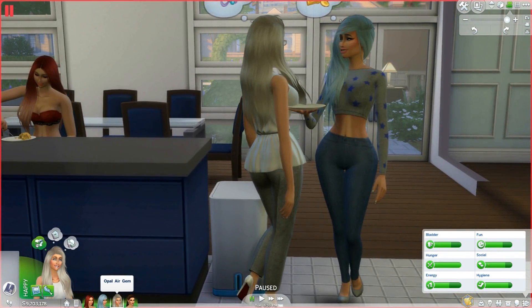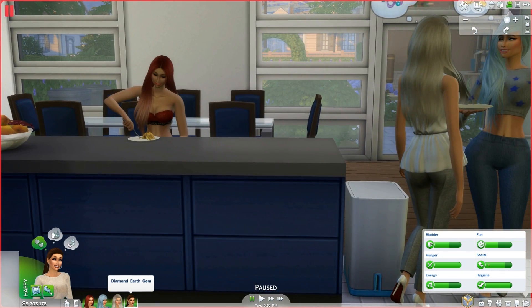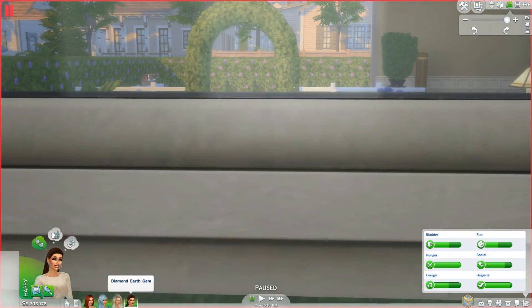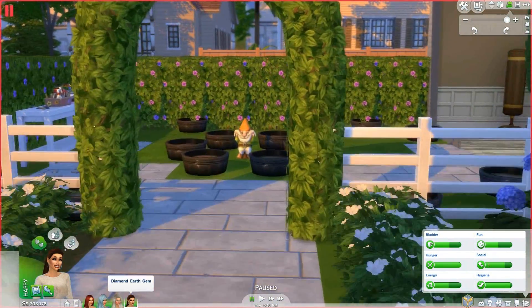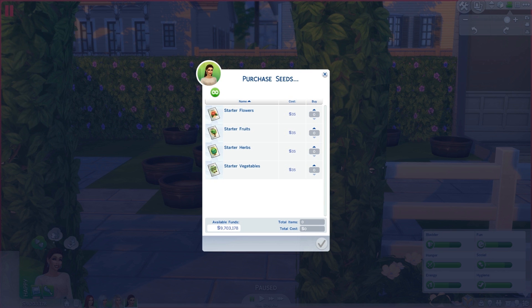We're going to have you read a book — you are going to read it, you're such a good girl. Alright, you, Diamond, need to start on your garden. So let's move through here and purchase some seeds. Let's get two packets of fruits, two packets of starter herbs, and two packets of vegetables.